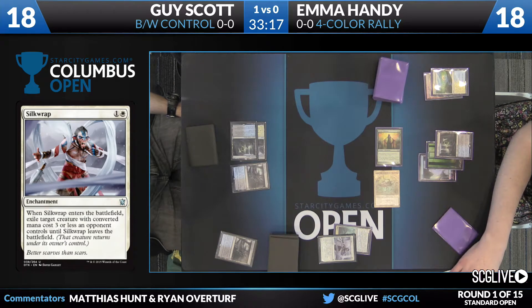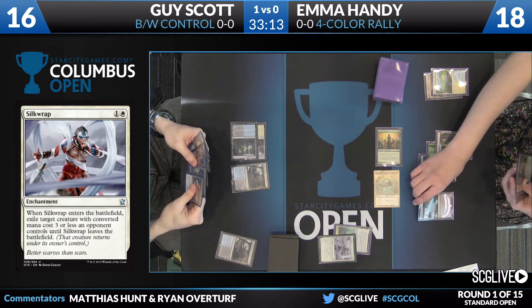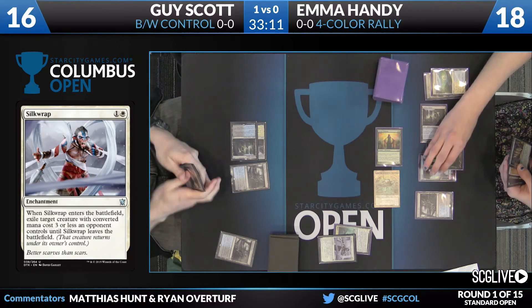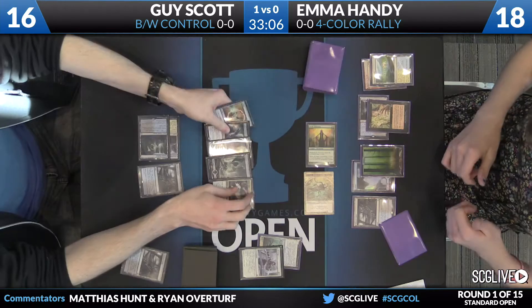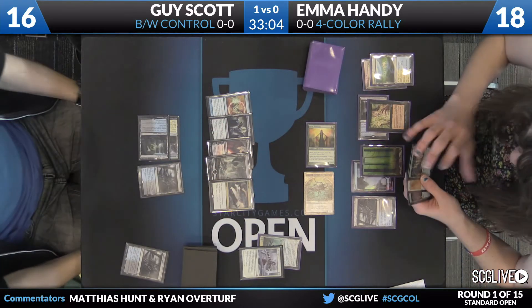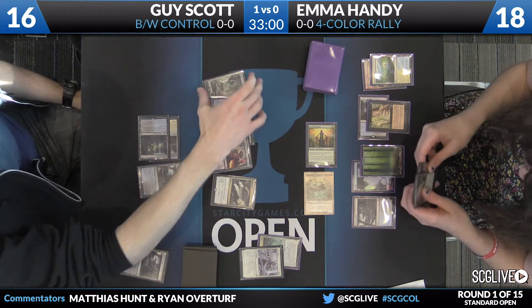Here's the swing for two, putting Guy to 16. The draw was another Polluted Delta from Emma. She's got to be aware of counterspells — she plays on it, but it looks like she'll lead off with Duress. We'll see what Guy's sitting on. Some good play here: a Negate, so she now knows about the countermagic.